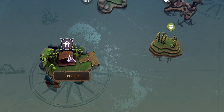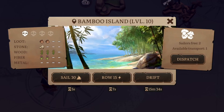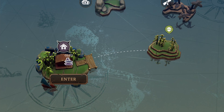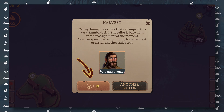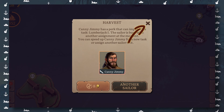You can dispatch your sailors on missions easier than before – choose the island and tap the dispatch button. Priority sets according to your crew gathering bonuses and the most common resources on the island. If your best sailor is busy, a pop-up window appears, offering you to speed up the current assignment, dispatch another sailor, or cancel the mission.